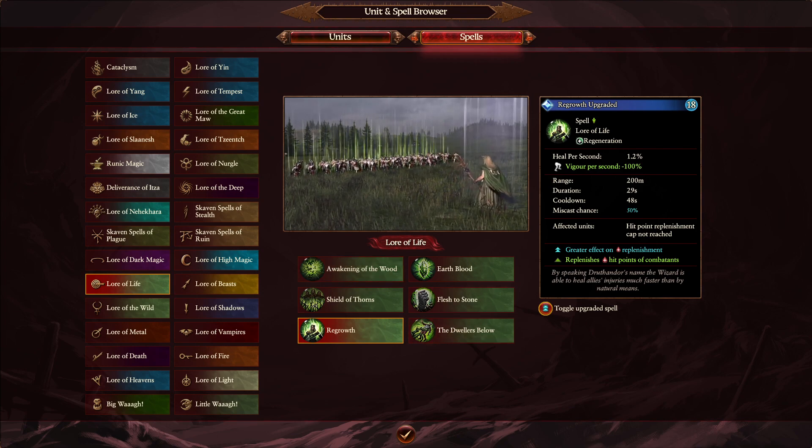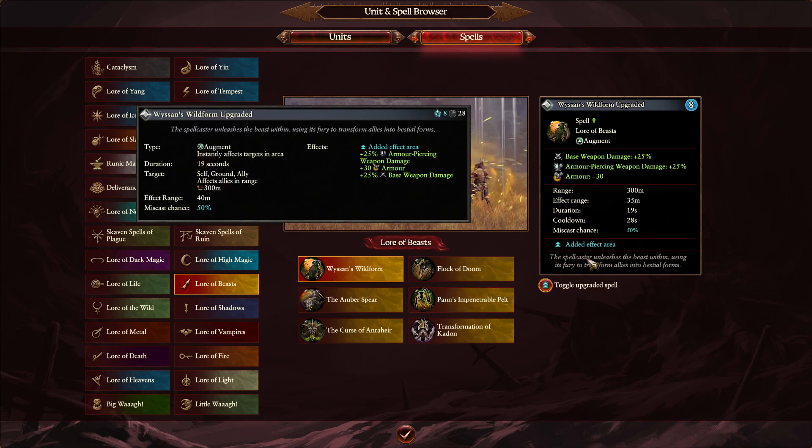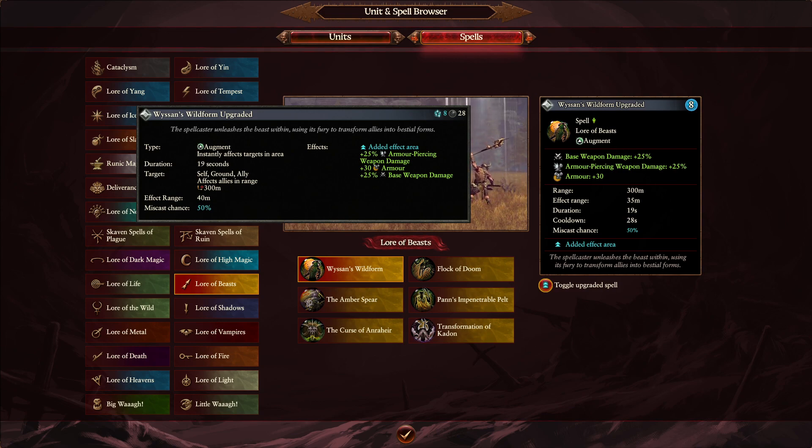Next we'll go into Beast Magic — quite a few changes. Starting with Wildform: in Warhammer 2 the radius was 40 meters, now it's 35. Winds of Magic is exactly the same at 8, and the buff profiles are also the same. It's just a 5 meter reduction. With domination I'm not entirely sure what that means, but on land battle you'll certainly notice the effect. Duration is the same and pretty much everything else too — so I think for the most part, this is just a small nerf, nothing too much to write home about.